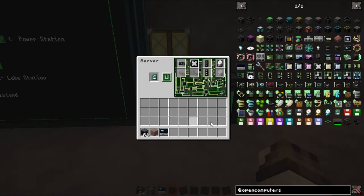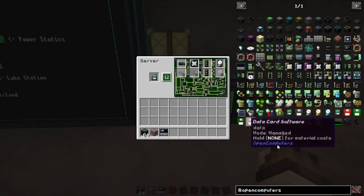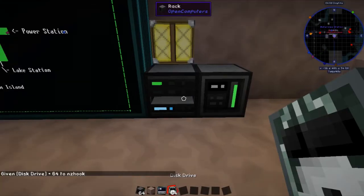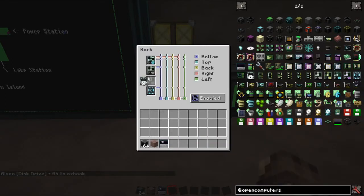The last thing it needs — this doesn't take a disk directly. What we can do is put a disk drive in the remaining slot and insert it there, sharing it with this machine.